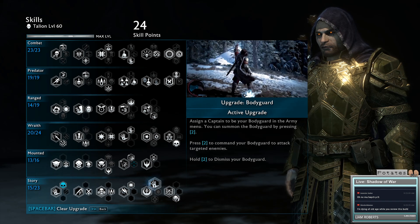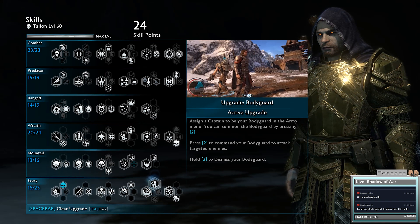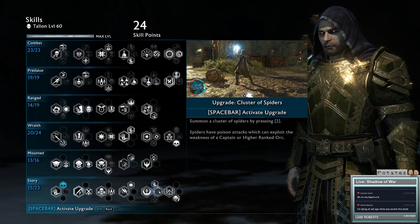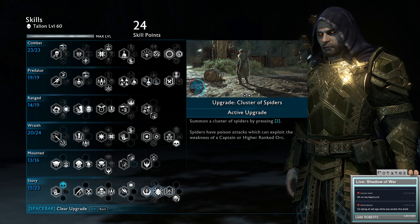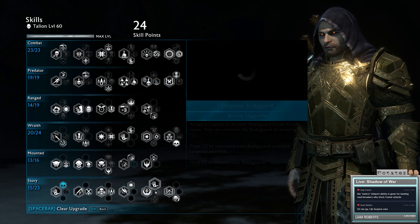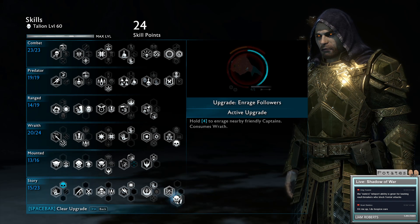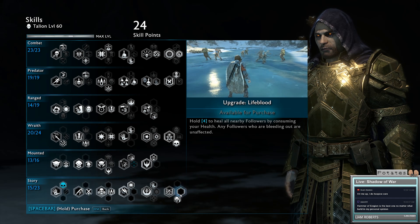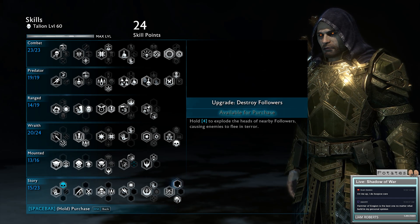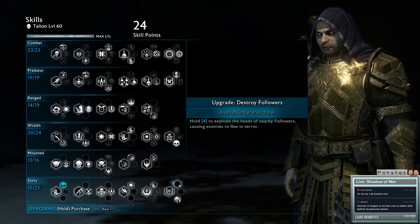For Call Followers, you want a Bodyguard with the ability to increase your poison damage. If you don't have one and you've gotten all the She-Lob memories, use Cluster of Spiders - you can send them out individually to attack targets and poison them. If you have a good Bodyguard use that; if not, use Cluster of Spiders. For Dominate Captain, get Enrage Followers. You can heal your followers as well, but don't ever pick the ability to destroy your own guys just to make a few enemies run away - it's never going to be worth it.